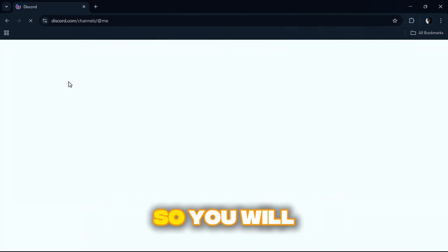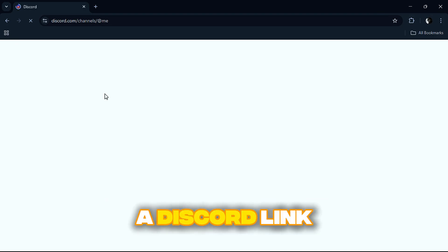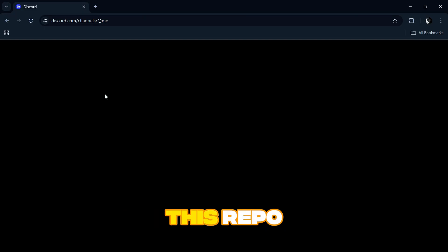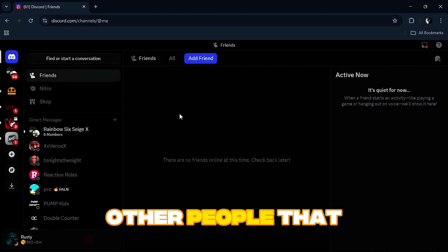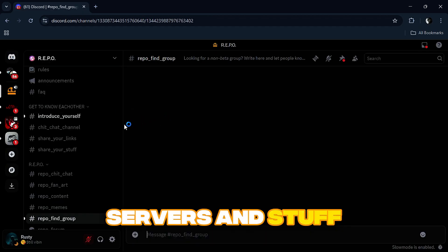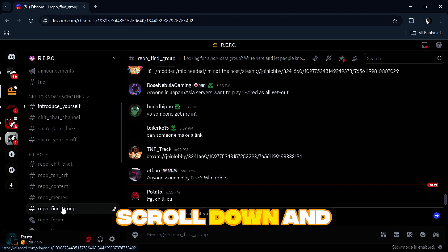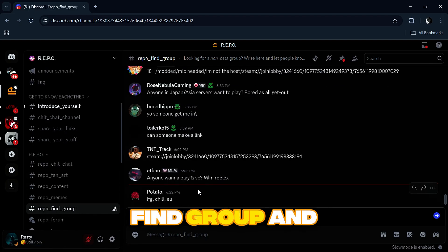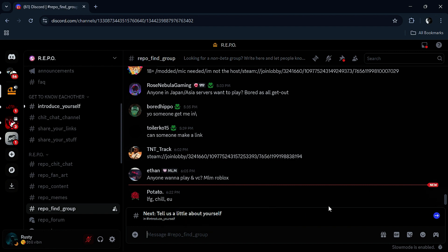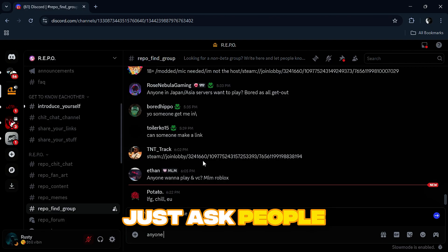I don't have any friends willing to play Repo right now, so open Discord — I'll leave a Discord link in the description to the Repo group chat. That group chat is where you can find other people willing to help you join servers. Scroll down when you join and click on the Repo fun group and just find random lobby links or ask people.